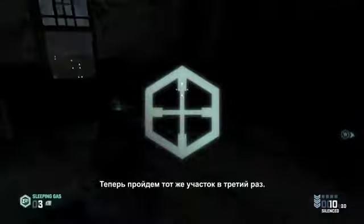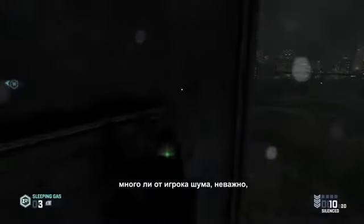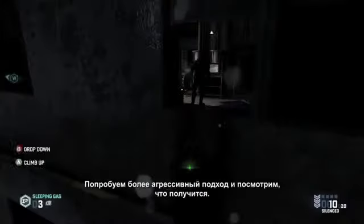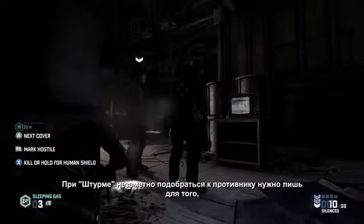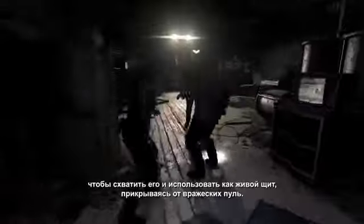Now let's go through the same area a third time to see how the assault player will handle it. This player is all about taking kinetic action. They don't mind being loud, they don't mind being detected, because they know there won't be any witnesses left behind to say anything about it. We're going to be more aggressive with these guys. With the assault player, moving in stealthily into close quarters is just an opportunity to grab an enemy as a human shield and use them to soak up some bullets when entering combat.